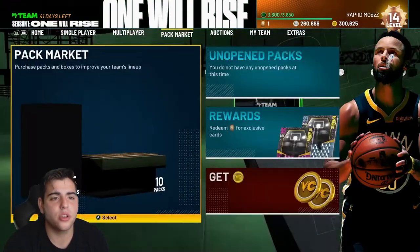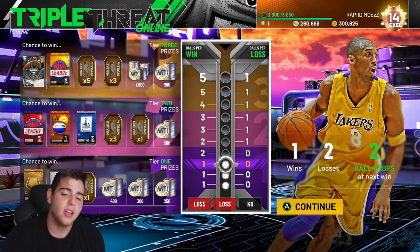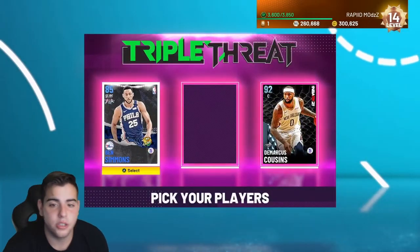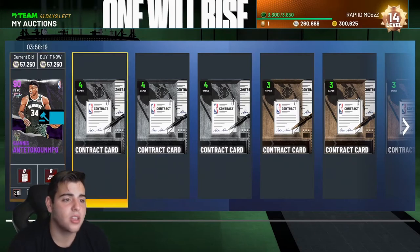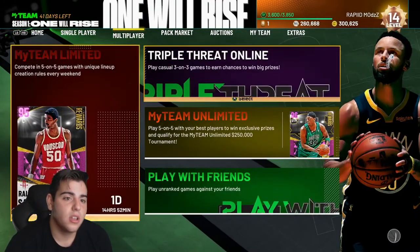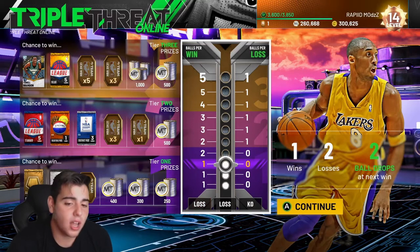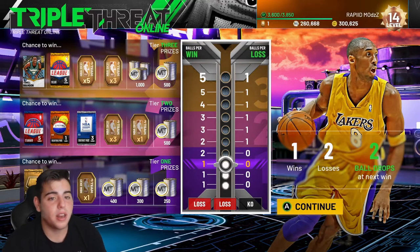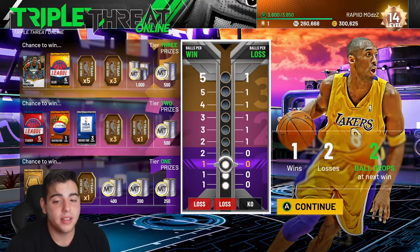Let's go over how to make MT fast. We're gonna start off with triple threat online. This is gonna be one of your best ways to make MT — you gotta be good at the game. As you can see, my first two losses in the whole game were on TTO. It's very hard right now. I suggest you run the big man lineup. I was running Ben Simmons, Giannis, and DeMarcus Cousins. Triple threat online is going to be your best way to bank MT right now in online modes. You're gonna get a ton of tokens and MT. These games are like 5 to 10 minutes long, you should be able to make at least a decent amount of MT. Just grind TTO.